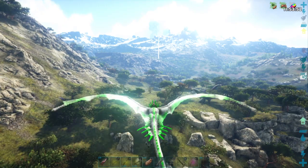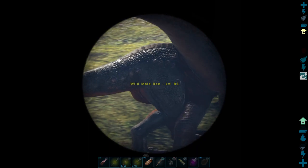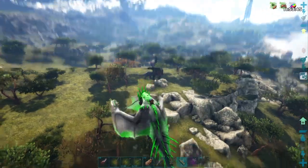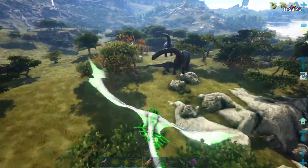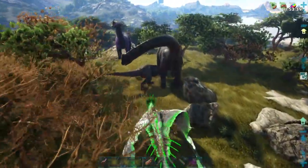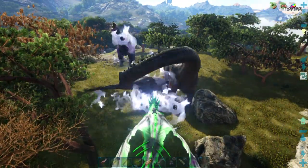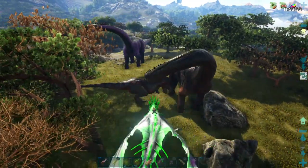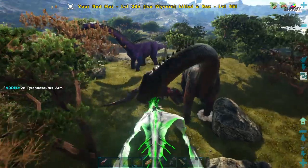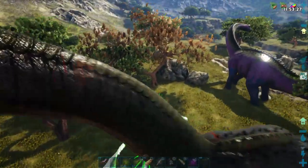Come on game, quit being so glitchy. I want to check out the levels on these Rexes. That is a level 85 — we probably should just go ahead and get rid of that one for the brontos' sake. This is kind of ugly colored anyway, it's not a good one.